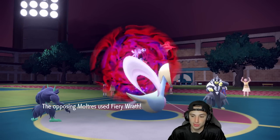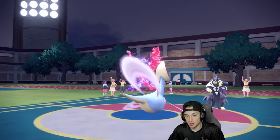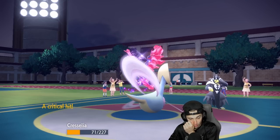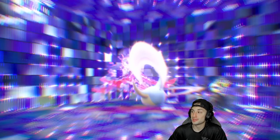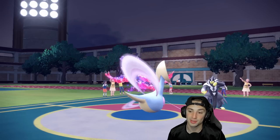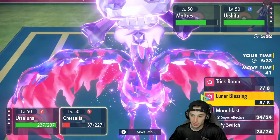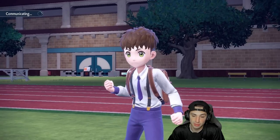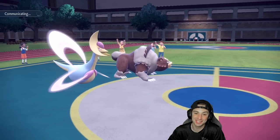Cresselia soaks Surging Strikes — that's why we love her! From here I bring in Ursaluna, Terastallize into Normal to stay away from Water moves, and use Earthquake to finish off Galarian Moltres. Guts isn't triggered yet but it's fine — EQ should still KO Moltres. I use Lunar Blessing on Cresselia and go for Trick Room. Late-game Trick Room comes out keeping us alive! Now I finally Tera Normal — keeping us away from Water moves since I believe Urshifu goes Water first.